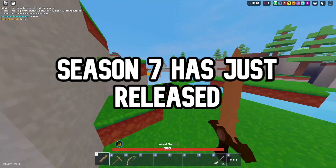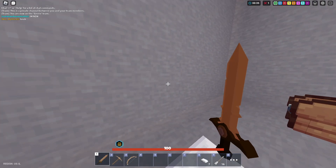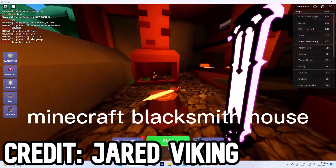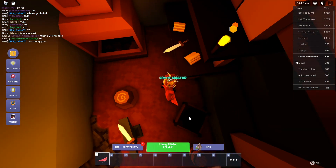Roblox Bed Wars Season 7 just released, meaning that there is a new lobby. In the area next to the anvil, you can see that there's a crystal there, which looks like iron. In the new Season 7 lobby, the crystal is gone.